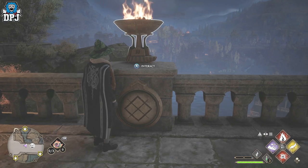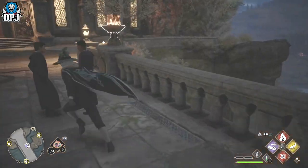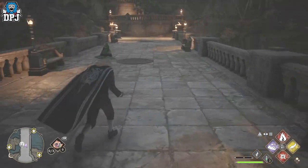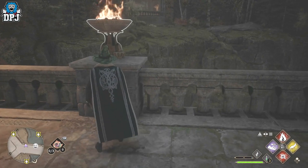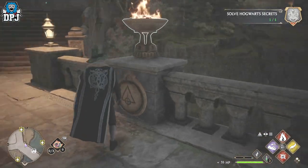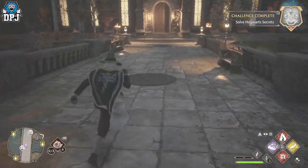You need to interact with the first one until it goes one past three — click it one more time so it's on four. This one here needs to be on two. This one up here needs to be a three. And this one here needs to be number one — change that to a one just like so. And then you'll see that secret passageway opens up.